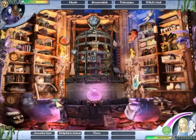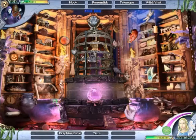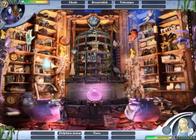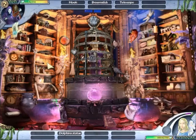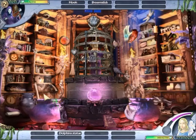Oh, she has a different list of items than we do. Do we have a dolphin statue? Oh yeah, found something - a tiara. We need the tiara. Thanks for the hint, fairy. Okay, dolphin statue - does anybody see a dolphin statue? Shoot, I'm not seeing a dolphin statue. And the hint meter isn't filled up. Oh wait, there it is.